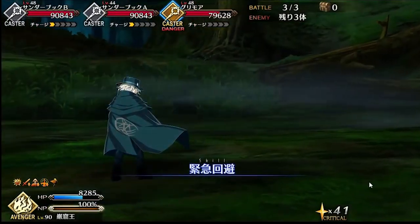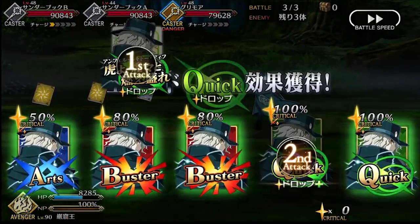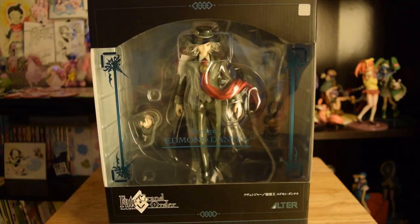Edmund here is a five-star, so he's really hard to get. He's really rare. He only comes in certain events, certain times of the year, and I have yet to get him. Kiana has yet to get him too — but she has his figure, so that's close enough, right? I'm going to be showing you guys the figure, showing you the box, and going over a little bit of his backstory.